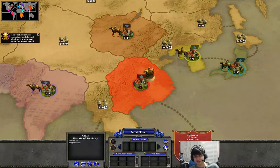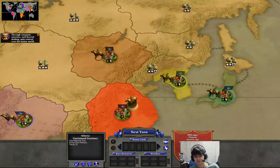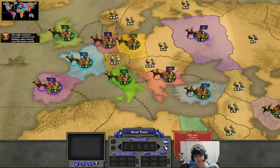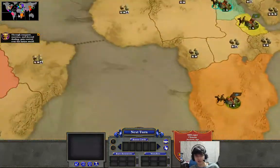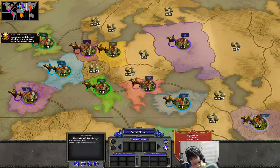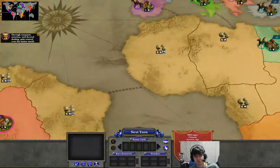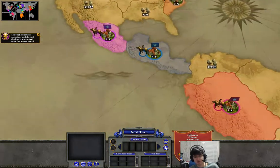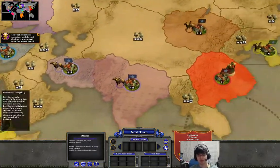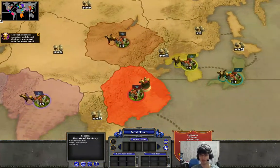Everyone starts in their own country, where you'd expect them to be on a world map. And the main difference is the sort of clustered regions - in the original Conquer the World campaign there were less territories here and less territories here. It basically just made the map a little bit bigger.